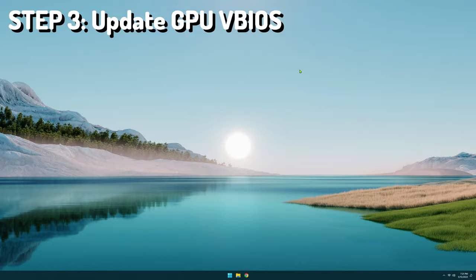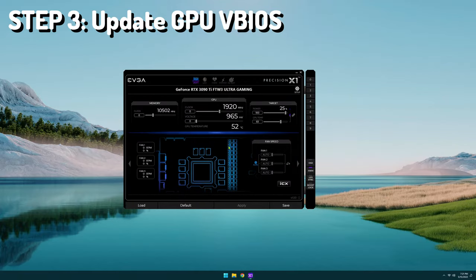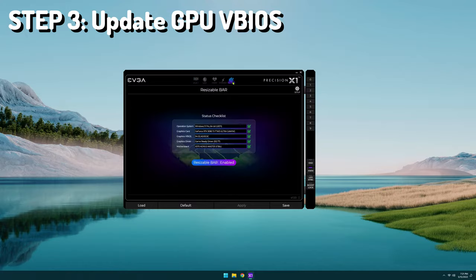Step three is to update the vBIOS on the GPU. I have an EVGA 3090 Ti FTW3 Ultra. The way I get the vBIOS updated is through EVGA Precision X1, an application that EVGA makes. When you get it open, you can click the resizable bar tab, and it will show you your current version. If you're not up to date, it will prompt you to update it and do it automatically through the application. If you have a different manufacturer's card, you'll have to look up your manufacturer's process of updating the vBIOS.